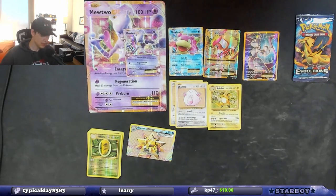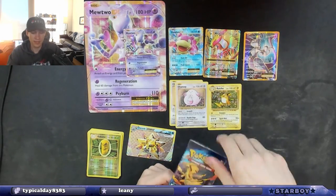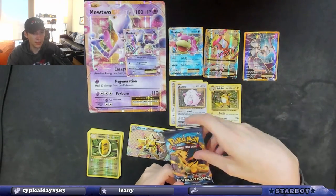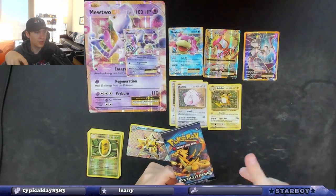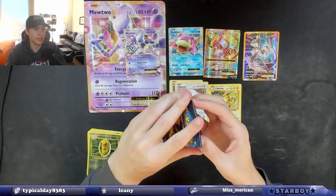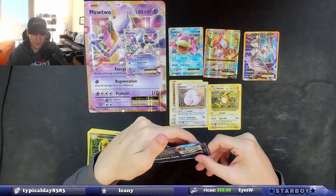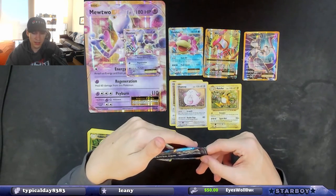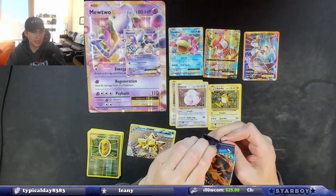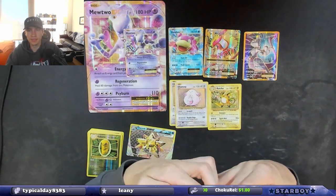So the code card — you have the Trading Card Game Online, and it lets you open a pack using that code in the game. You can scan it or type the code in, and it'll let you open a free pack online. Then you can play the card game against other people online with those cards. It's just the Pokemon Trading Card Game Online — there's an app in the app store and you can download it for PC too.